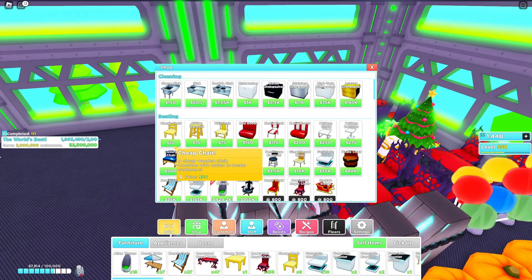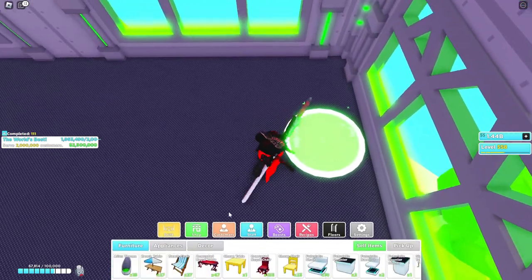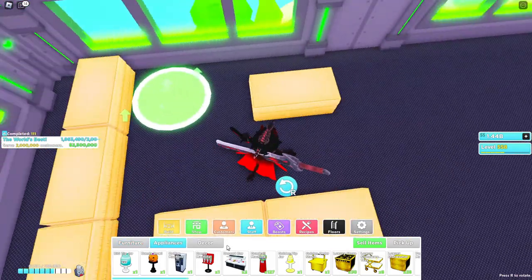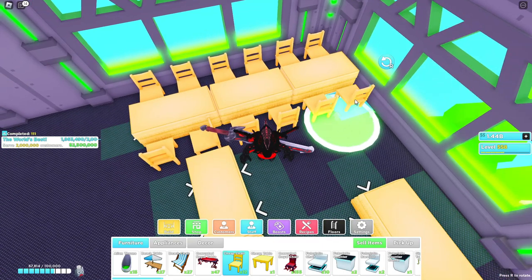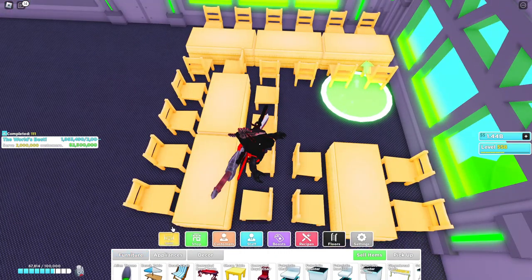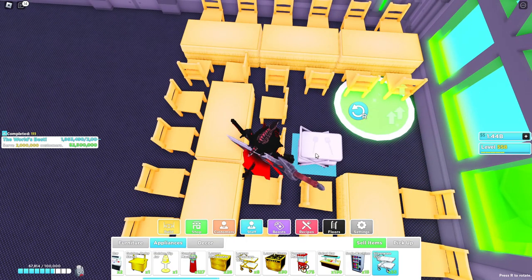You can use cheap chairs and tiki tables instead. On the next floor, just take your tiki tables and build the entire thing: put three there, one, two, and one right there, then place cheap chairs along here like this. If you have silverware trays they're in appliances under gadgets; if you don't have them it's not the end of the world since they aren't the cheapest.